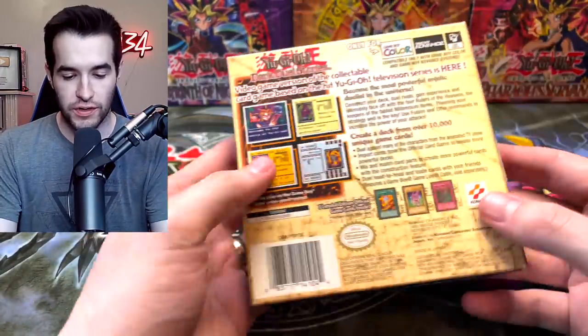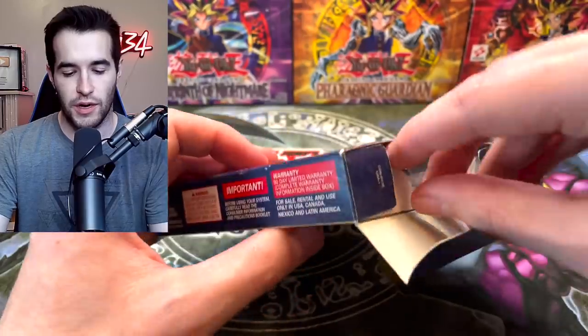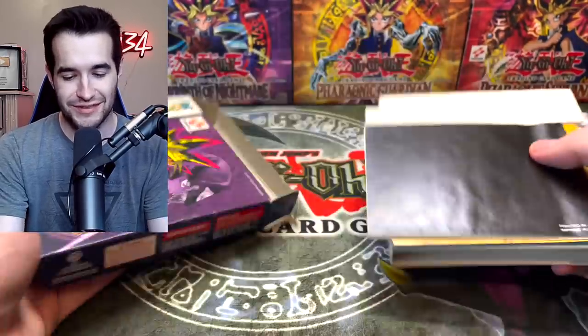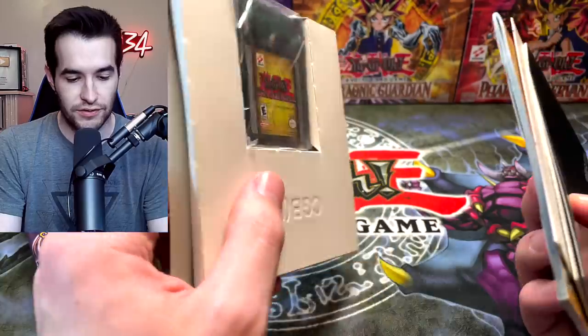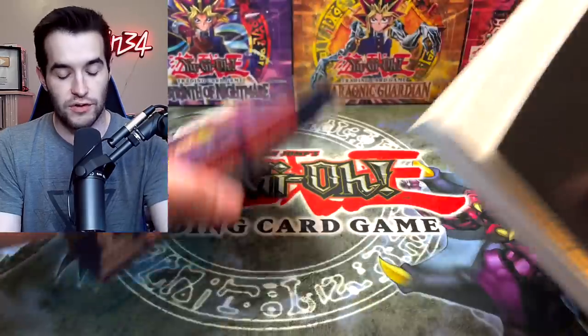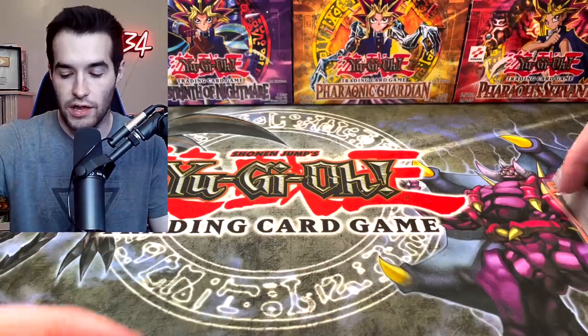First of all, we have an opened Dark Duel Stories game. I think that the cards are in a different spot, but I think this is just like the complete in-game box, which is cool to have. I already have this — you guys know why I have the complete in-game box, which is all I got for my $6,000 when I actually tried to open this before. But it's just cool to have this again, it's really nice. So now I have both the Blue Eyes version and the CRU Pink Guy version.